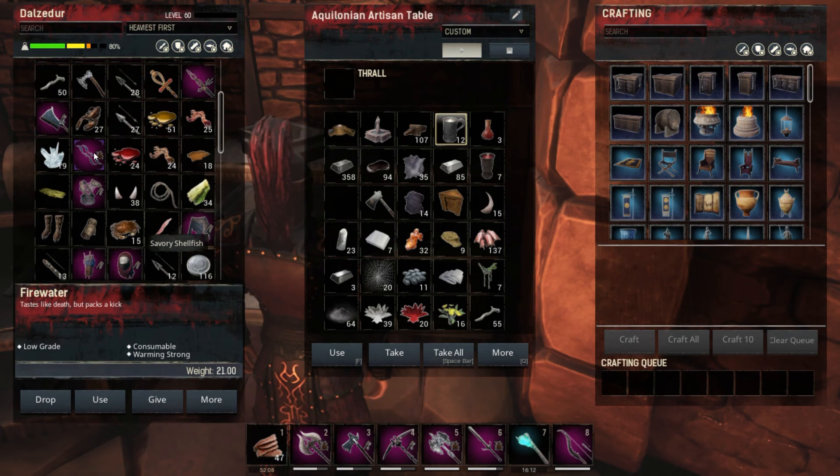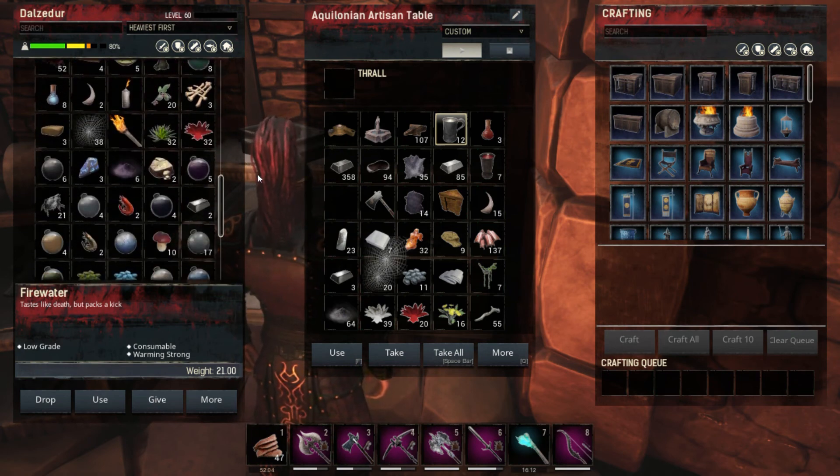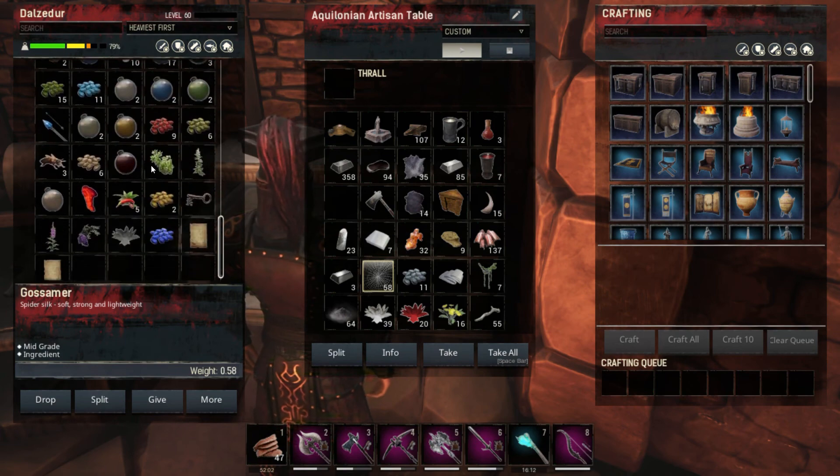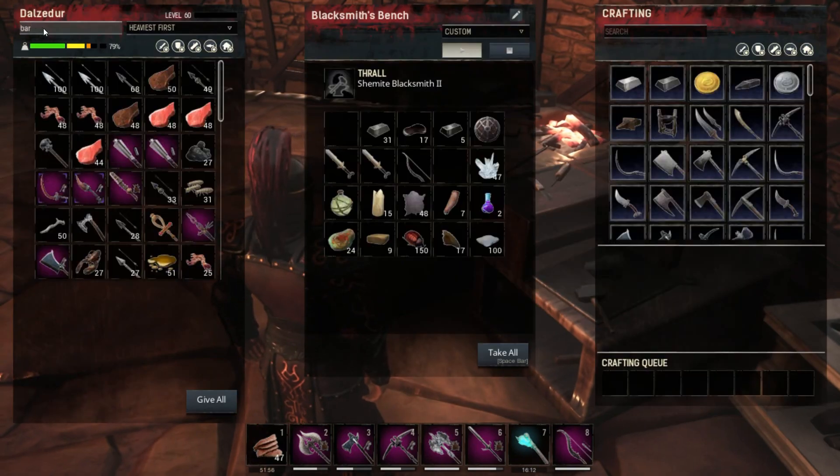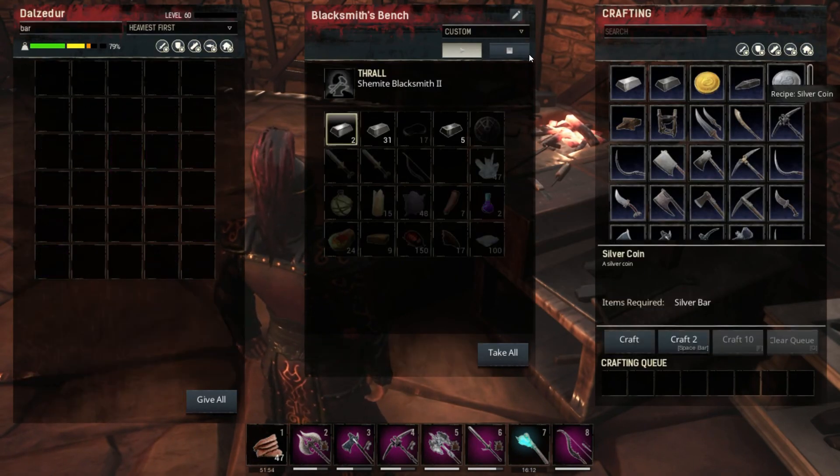Layered silk is here, like I expected. Some silver bars — you turn into coins.